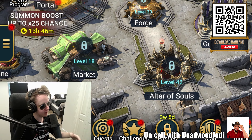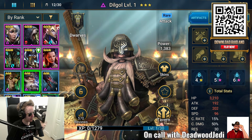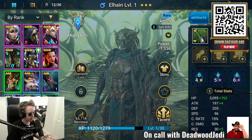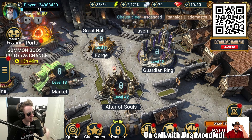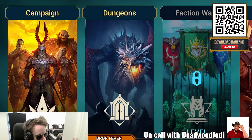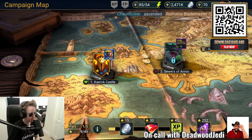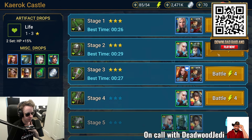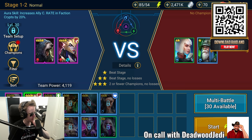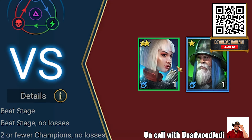Now that we have our champions — a defender, a healer, and good damage dealers — we want to take those characters and experience some of the combat. We can start with the campaign and move on from there. We'll try level one and build a team that can take on these low-level enemies.